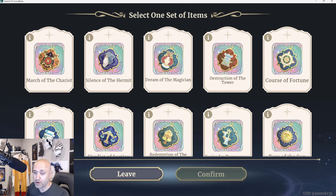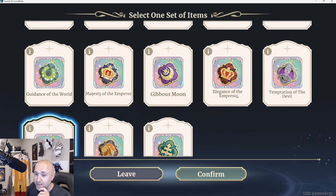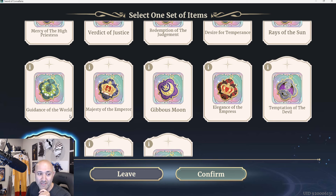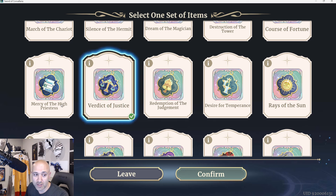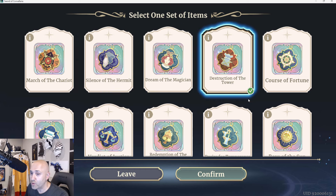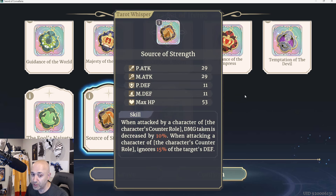Let's talk about the actual tarots themselves. Going through each one: Hierophant's Law, Source of Strength, The Fool's Naivety, Temptation of the Devil, Elegance of the Empress, Jibis Moon, Majesty of the Emperor, Guidance of the World, Rays of the Sun, Desire for Temperance, Redemption of the Judgment, Verdict of Justice, Mercy of the High Priest, March of the Chariot, Silence of the Hermit, Dream of the Magician, Destruction of Tower, and Course of Fortune. Some of these I don't actually possess, but you can click here and see exactly what each one does.